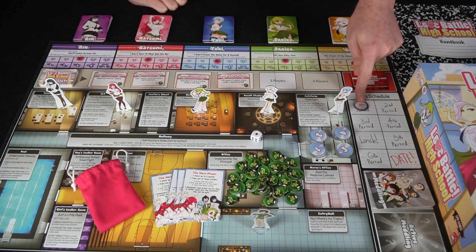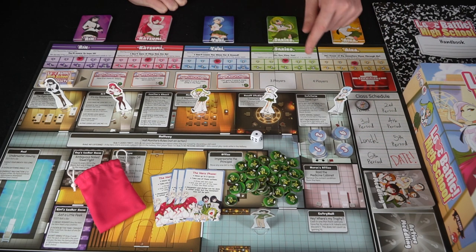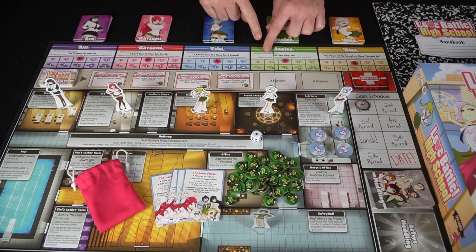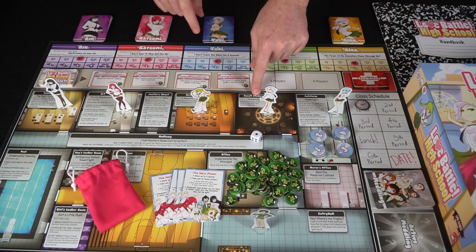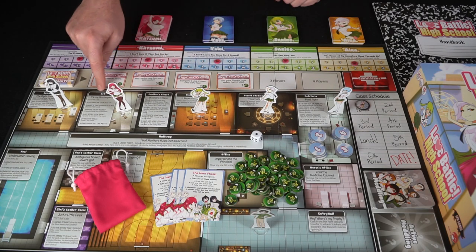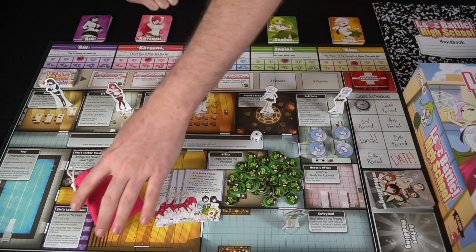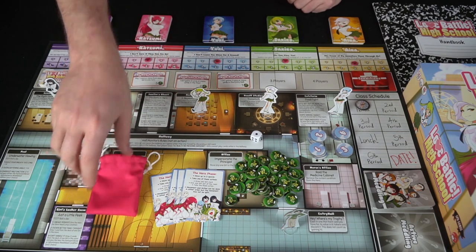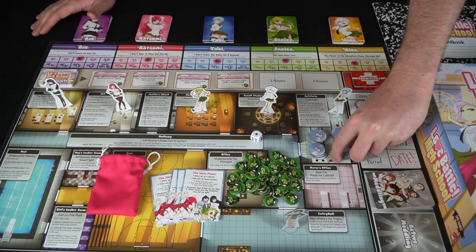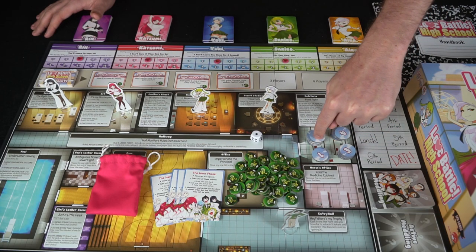Over here is your class schedule, which is basically the rounds of the game. You play through seven rounds and then finally you score at the end. Each of the girls has a starting location — history class, occult studies, cafeteria, art, and science. The male starts in the entry hall. There's also a hallway and additional little rooms you can go into. There's a little bag included, and at the beginning of the game you're going to be drawing tiles based on your player number — the first player takes these, the second player takes these.